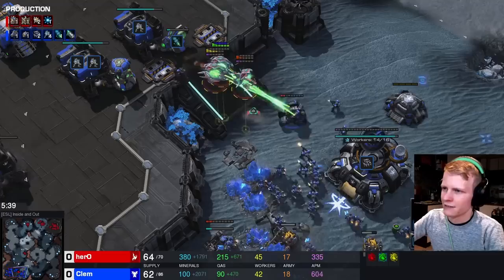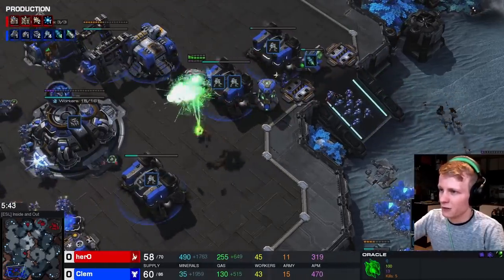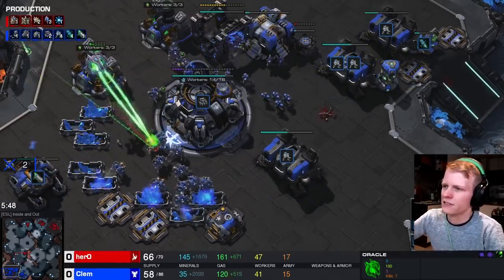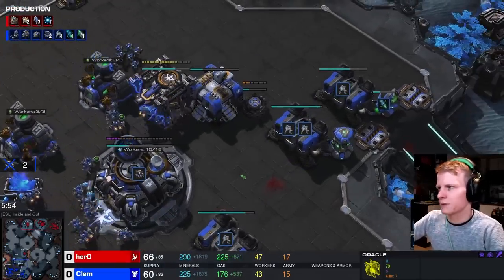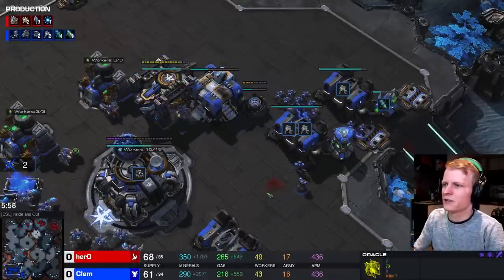He goes in, sees 2 cyclones this time — still a madman. 3 Oracles are great. He kills both cyclones but does lose 2 Oracles. He gets a few workers killed, kills some marines, kills the cyclone — which importantly stems any counterattack possibility. Look at Clem: he's stuck in his base, spent all this time building Cyclones, which is the perfect defense against Oracles, and yet he's still in trouble.